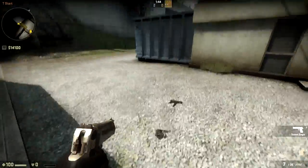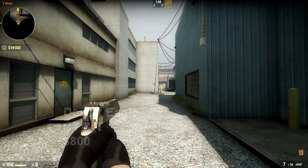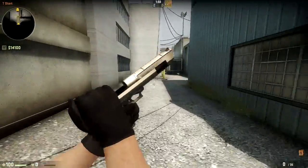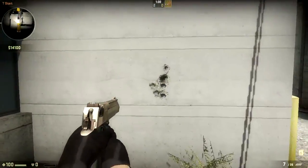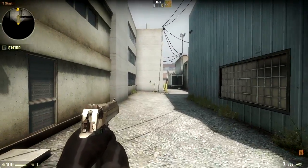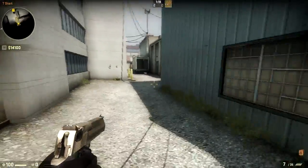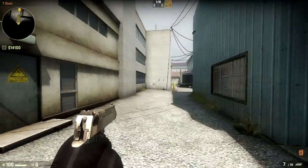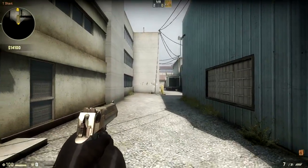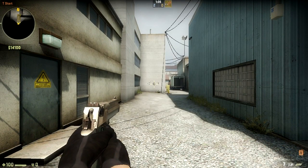Let's move on with the Deagle. Its stats are pretty much unchanged — seven rounds in a clip, extremely powerful. The biggest difference is that it is spot on accurate. Spraying it at this range, you get a little variation, but those shots are pretty much right in the center of the crosshair. Source players, you don't have your random little Deagle that you can run and spray anymore. It's bad for the people who are good with the Deagle in Source.